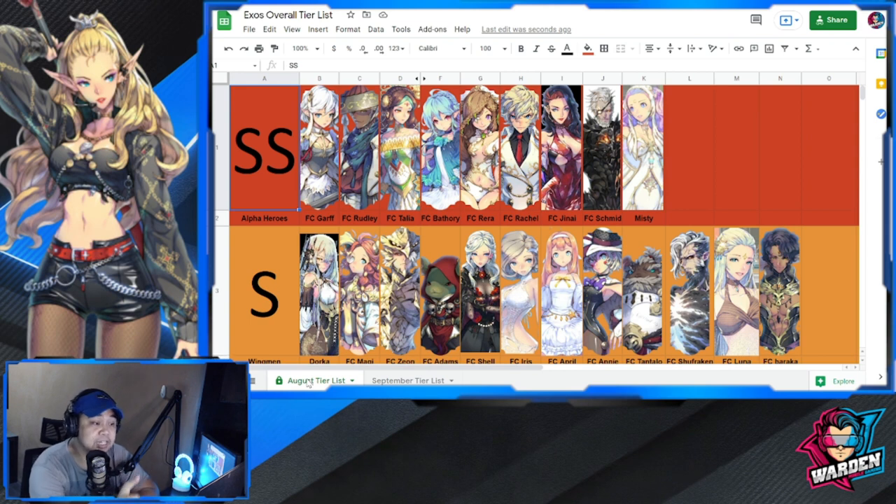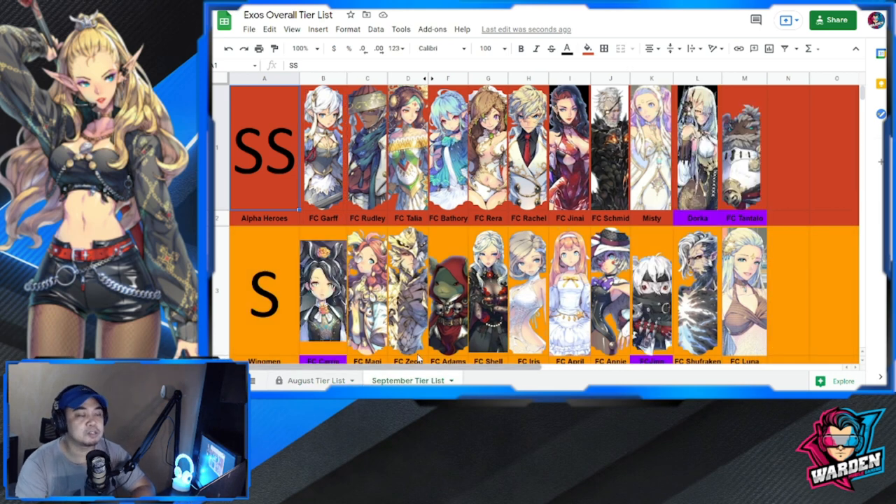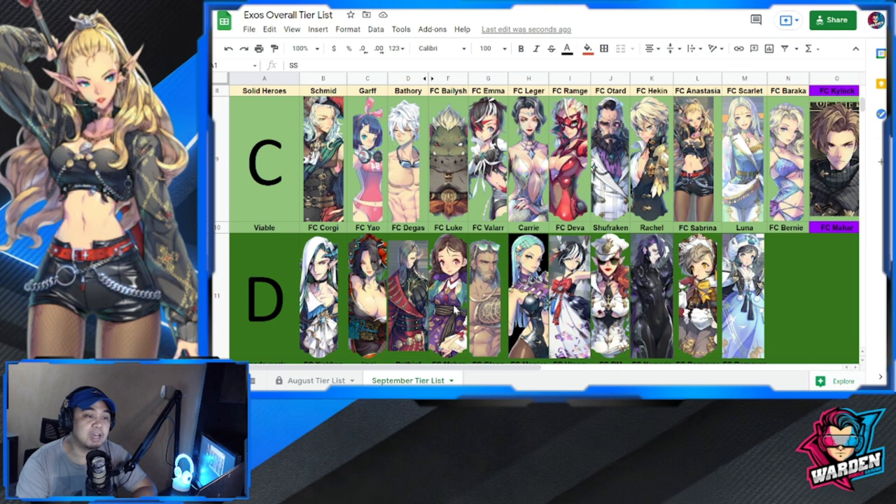This tier list is for September, but I'm using the same Excel file I shared with you for August so you can compare tier lists. At the bottom you have August, then September, so you may compare the differences in movement on the tier list. Let's start — there's kind of average movement this month.